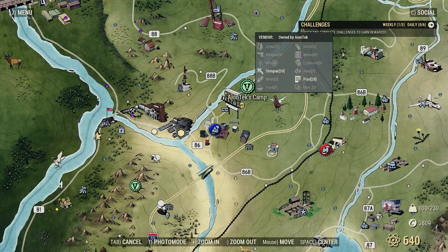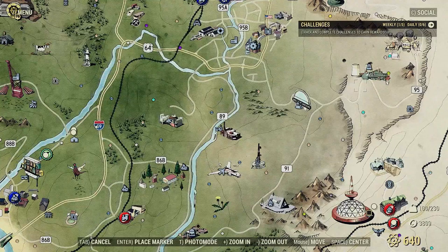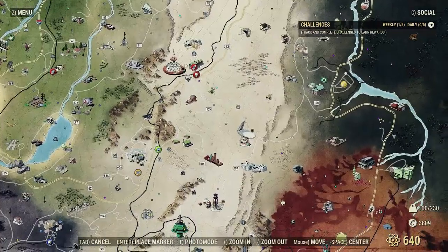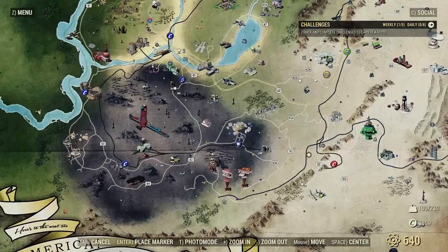You can also find plans randomly in the world while you're exploring and looting. This is when you might want to equip those lockpicking perks — if you lockpick something with higher security, there's a higher chance you might get something valuable, so don't overlook that.